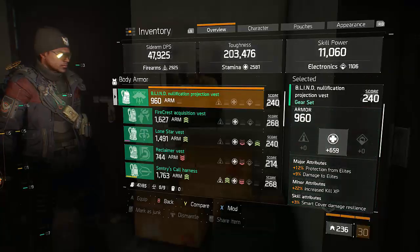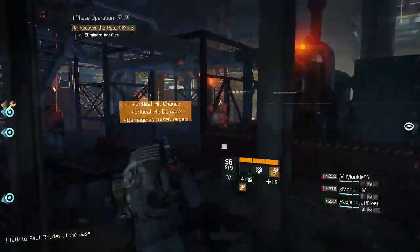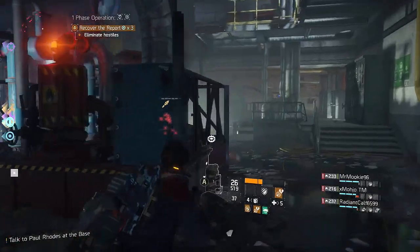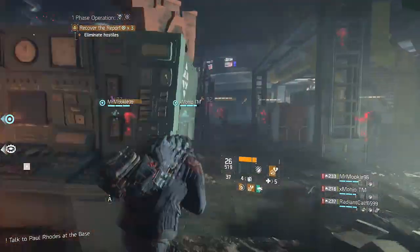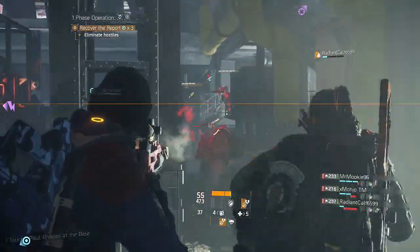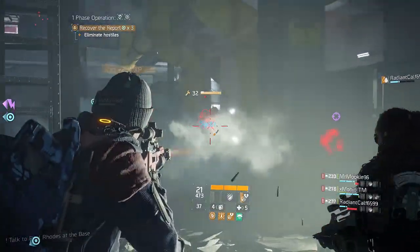For the two-set bonus, you get 20% additional pulse critical hit damage, which is a nice damage boost, but it's definitely not better than 10% enemy armor damage from two pieces of Striker. 20% crit damage is nice, but it solely relies on your pulse and it really isn't a flat-out damage increase because you aren't critting 100% of the time.